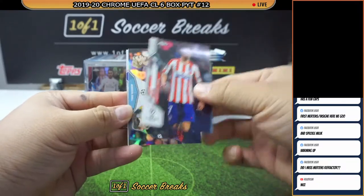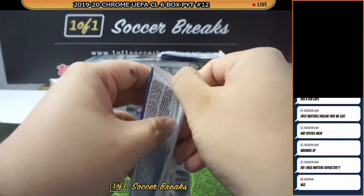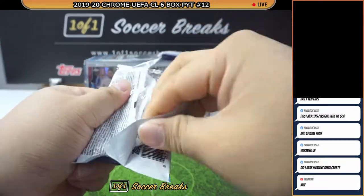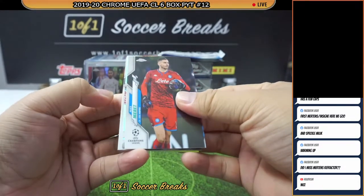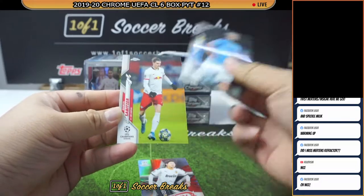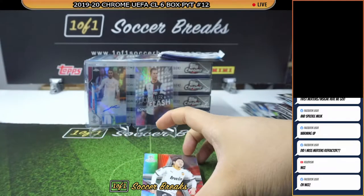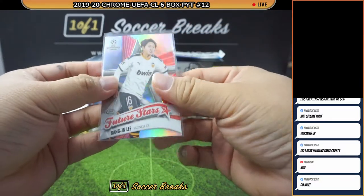Suarez, Felix, Werner, Danaya. Kang In Lee Future Stars, Aguero, and Shabitza — nice Kang. Another Mbappe! How about a Kieran Trippier Blue Bubbles, Lucas Radecki, and Neymar.